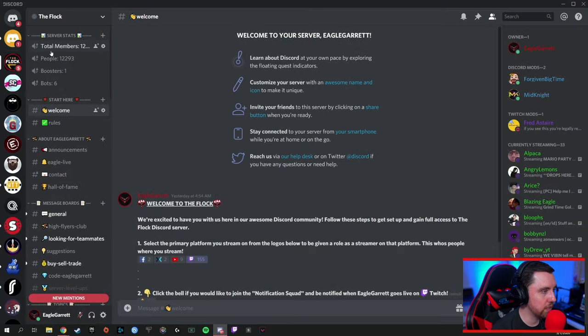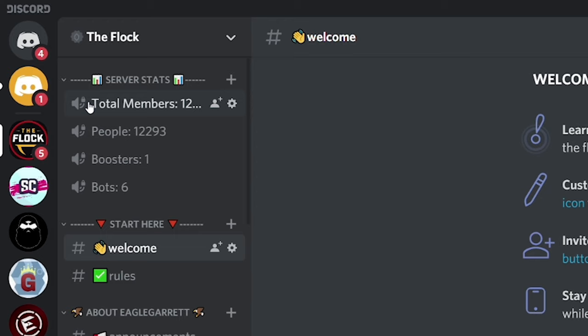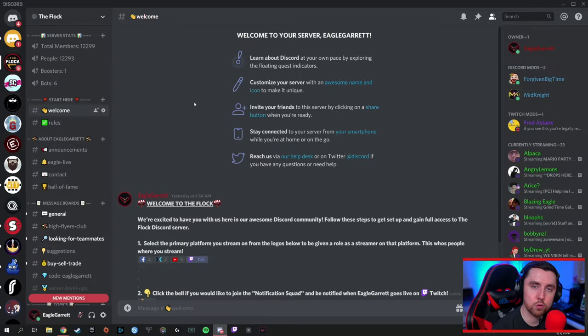We'll bring up our Discord. Up here in the top left-hand corner — Server Stats. It literally just gives you the numbers of how many members you have in your Discord. In our case, we show how many bots we have total, how many people are real people, the total members, and then even boosters as a separate category. So if we have people that want to boost this Discord server and support it, they'll show up over here on the right-hand side.